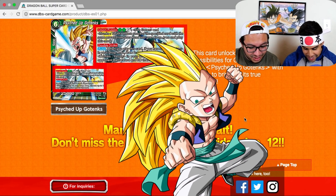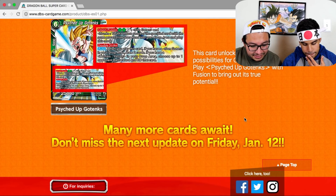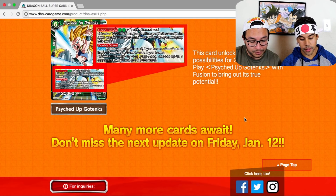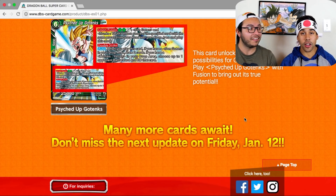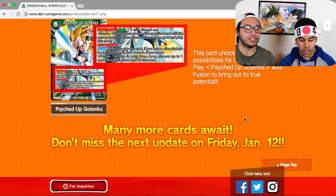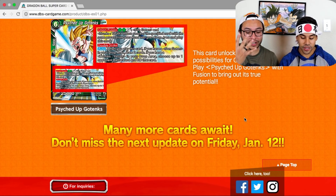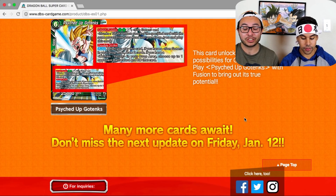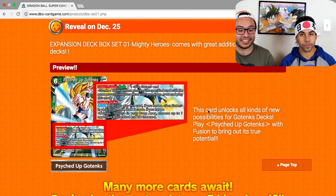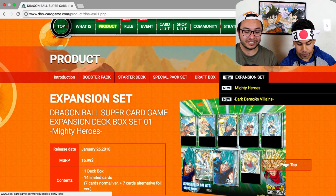The only uncensored card is Psyched Up Go Trunks. It has double strike. When you play this card, if you have a Son Goten in your drop area, draw two cards. If you have a Trunks Youth in your drop area, choose up to one of your opponent's battle cards and KO that card. If you have both, you can do both effects. It's only four cost with two needing to be green.